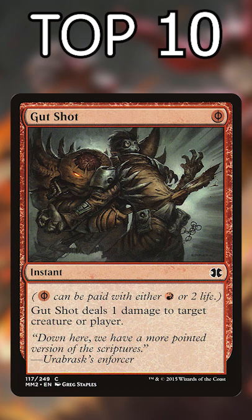Number 8: Gut Shot. Phyrexian Mana is dumb. It lets any deck access this efficient burn spell to snipe small creatures.